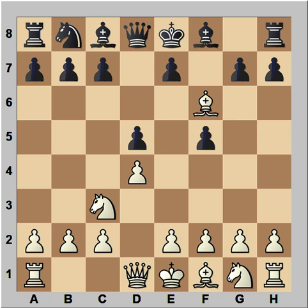Bishop takes knight and black has a choice to take with the g pawn or with the e pawn. Taking with the e pawn is better. The reason is, if g takes on f6, then e4 and the queen may be coming to h5. So black captured with the e pawn.